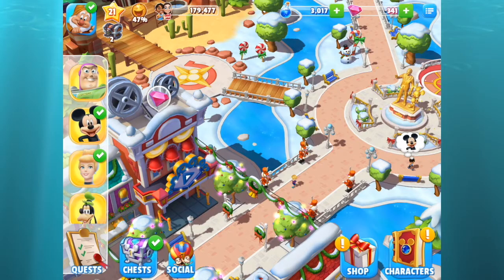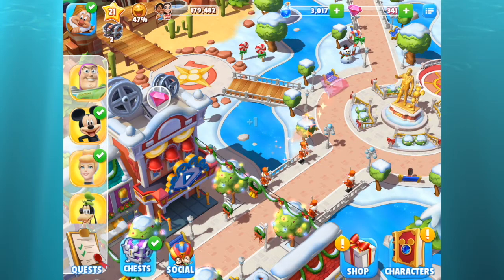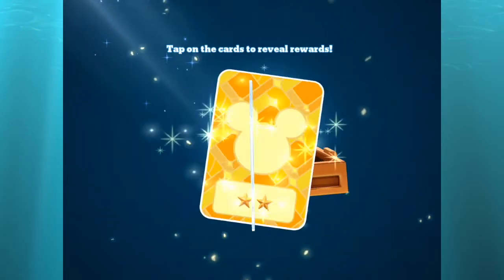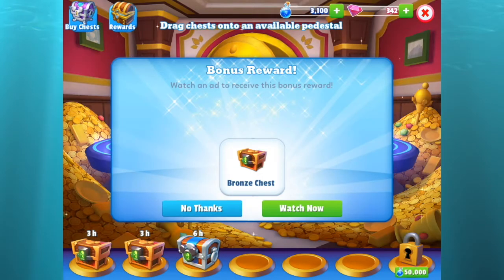All right, so there are my two gems. Now into the chest — I got my first bronze chest: one happiness, 83 magic, and Sneezy's ears hat. And there is a bonus video reward to watch.